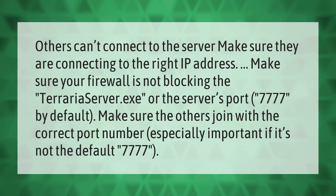If others can't connect to the server, make sure they are connecting to the right IP address. Make sure your firewall is not blocking the Terraria server.exe or the server's port 7777 by default. Make sure the others join with the correct port number, especially important if it's not the default 7777.